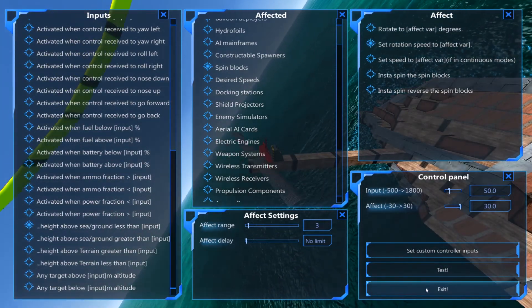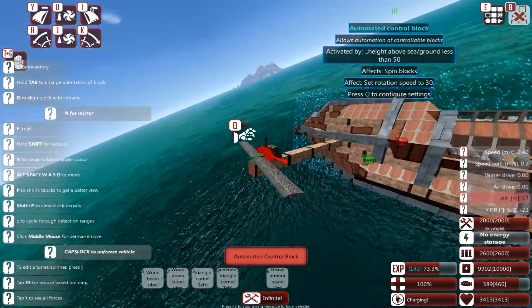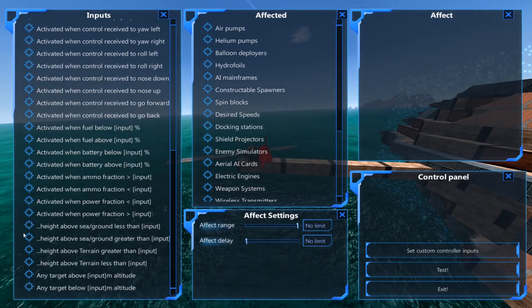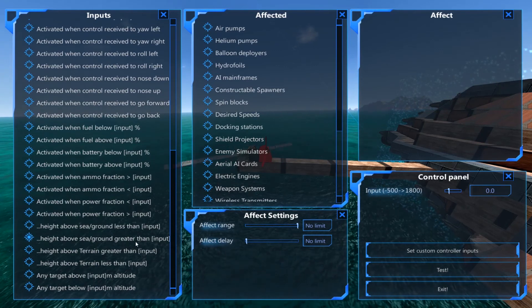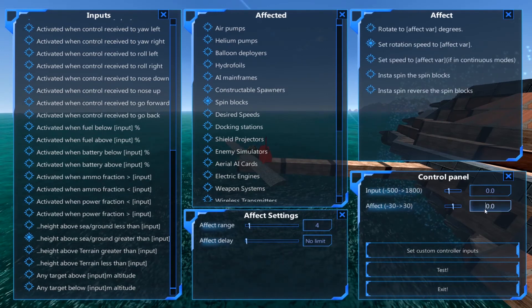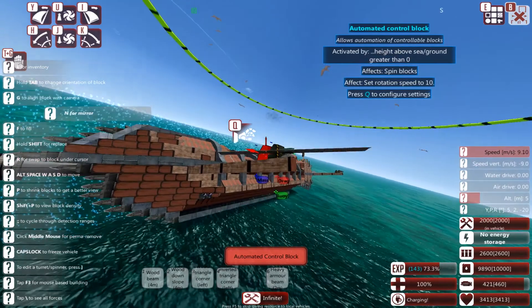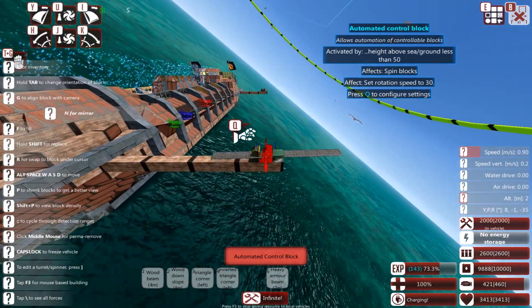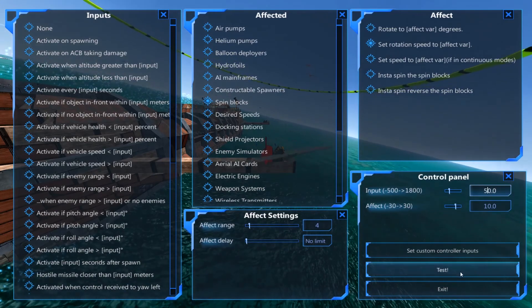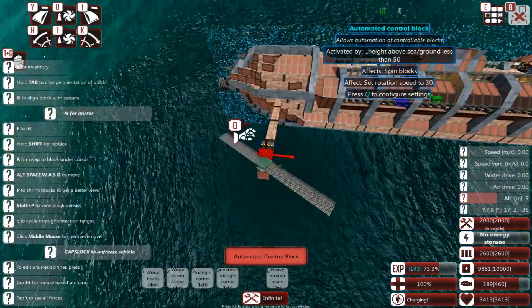Now you can see immediately the ship is spinning up. I'm going to push up into caps lock mode to hold position while I configure all of these. For this second ACB, I want a similar setup: if height above ground or sea level is greater than 50, activate the spin block and set rotation speed — but this time I want it to go a lot slower. As it drops it will spin up, then slow down. Note: I forgot to set that second ACB to 50 as well. The height is based on the exact location of these spin blocks.